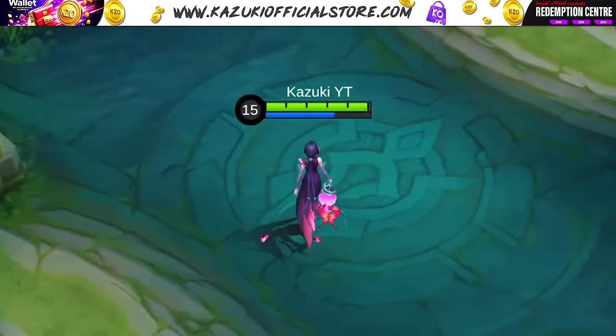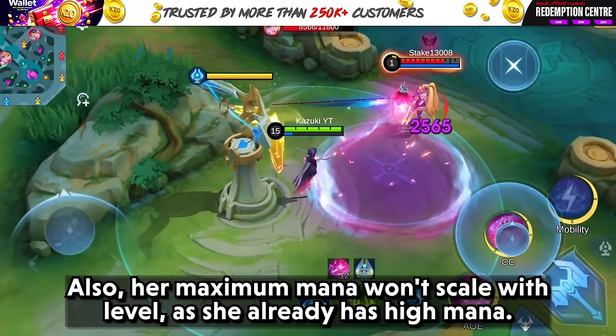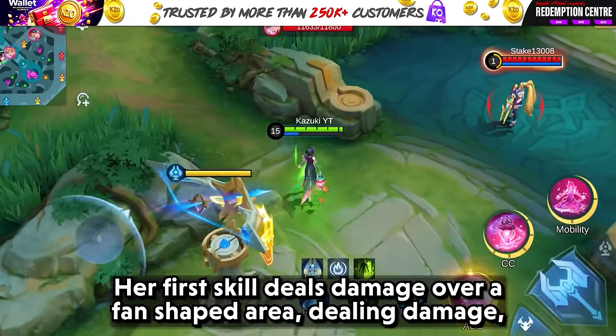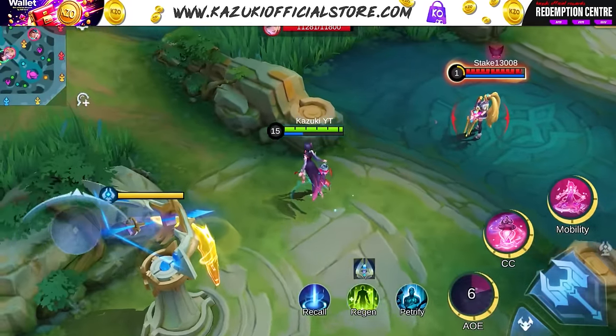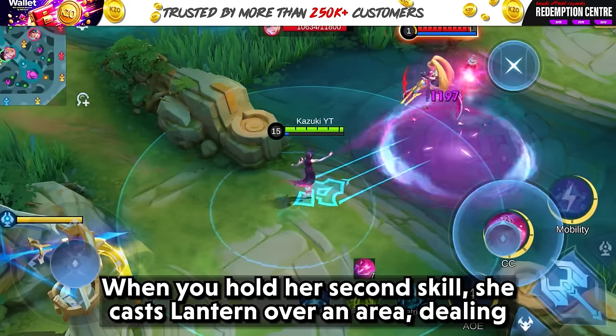Also, her maximum mana won't scale with level as she already has high mana. Her first skill deals damage over a fan-shaped area, dealing damage and stealing enemy movement speed. The skill applies three stacks of Soul Snare.